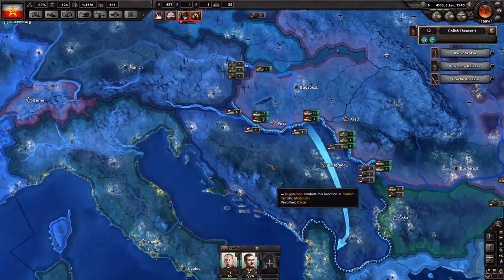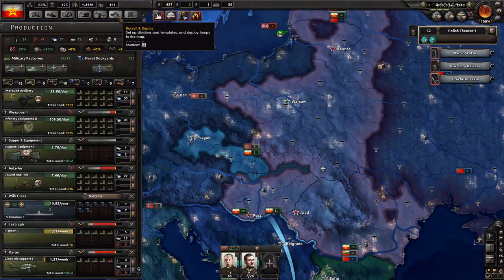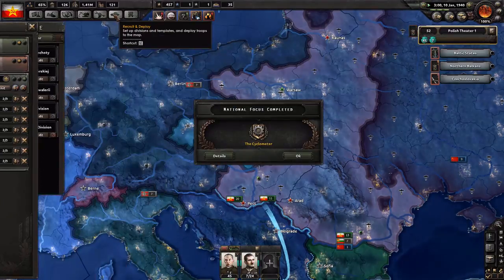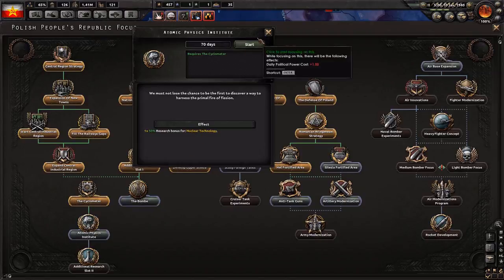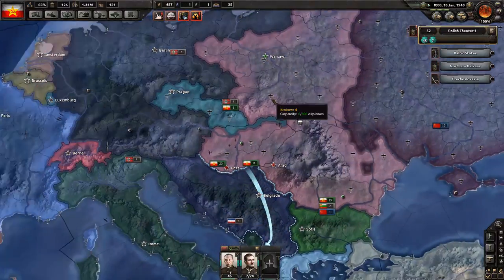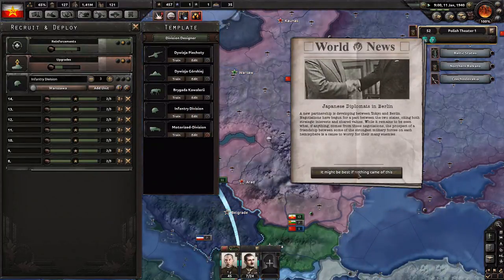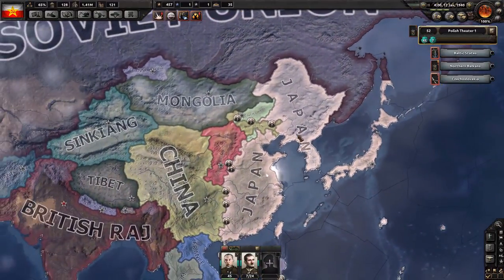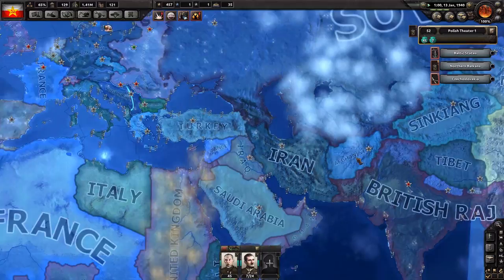We might just go to war with the Axis after Yugoslavia. I think we'll do that — we are pretty much ready. Let's recruit some more divisions. We can add one more run, and we're done with our focus. We just need 140 more days to get our additional research slot. This will be a fairly useless focus because it's not like I'll be getting nuclear tech anytime soon, but we need it for the additional research slot. We have a lot of army experience points. Japanese diplomats in Berlin — okay, that means they are going to join the Axis. It does mean the Soviet Union will be at war with Japan, which might be a good thing — it will keep them busy.